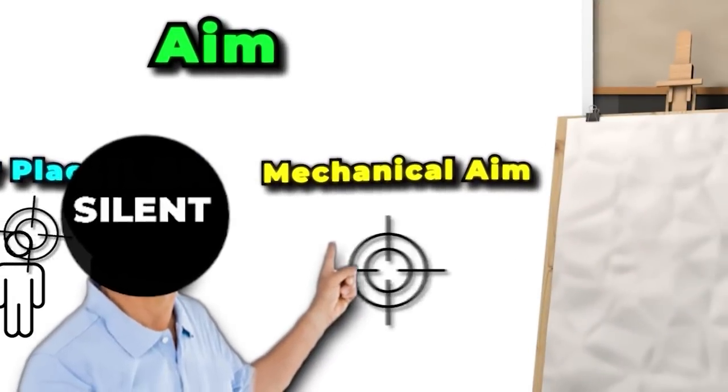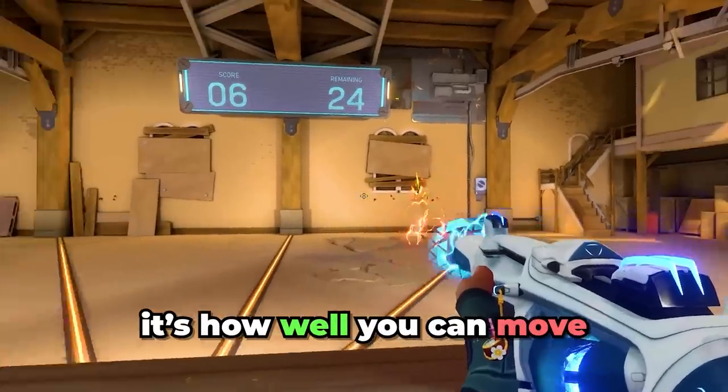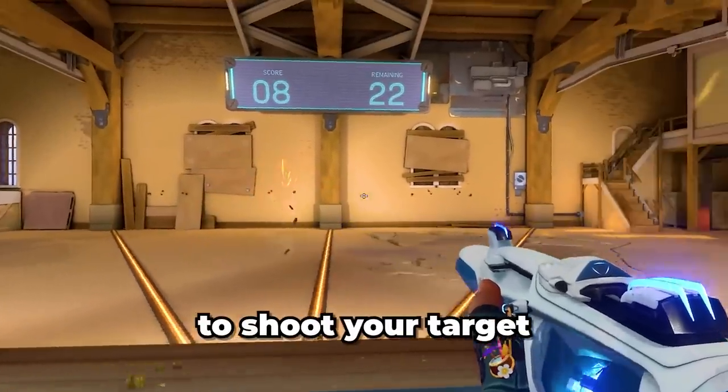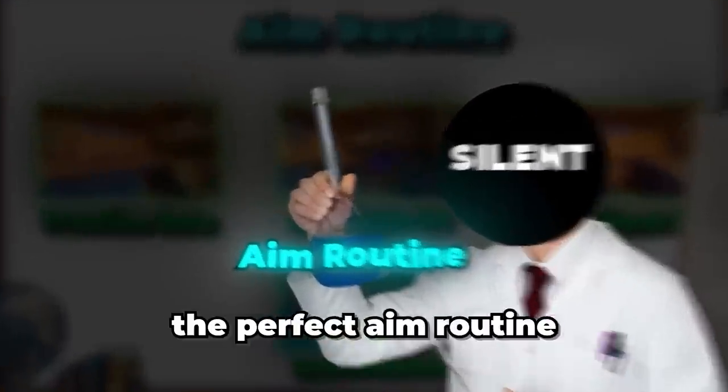Mechanical aim is what most people think aim actually is — it's how well you can move your mouse to shoot your target. You can train this skill with muscle memory and aim training. With that in mind, here is the perfect aim routine that covers both crosshair placement and mechanical aim.